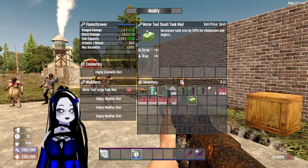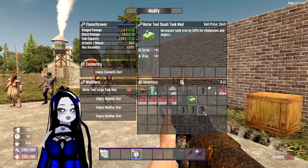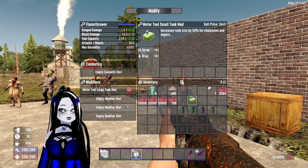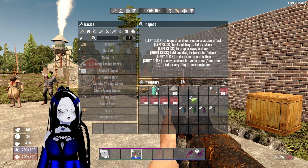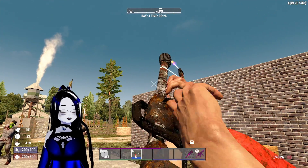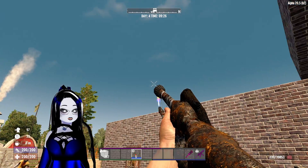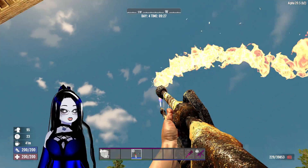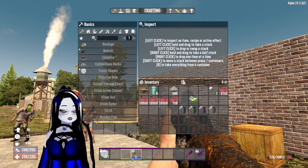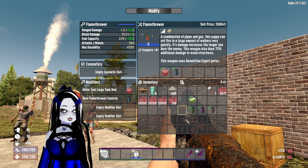Now these tanks right here that come with the mod itself are for color changing. First we're going to look at what it does without those tanks, so let's load up. With the large tank you get 239 and you get your regular yellow fire.